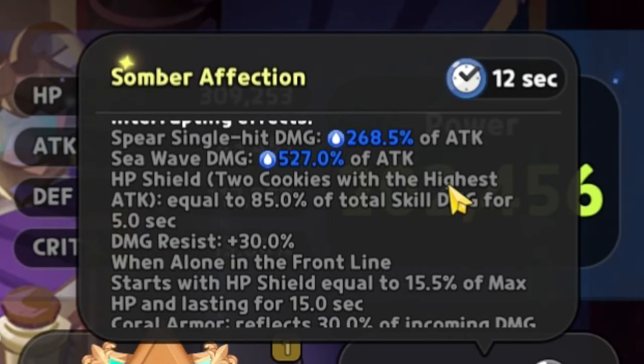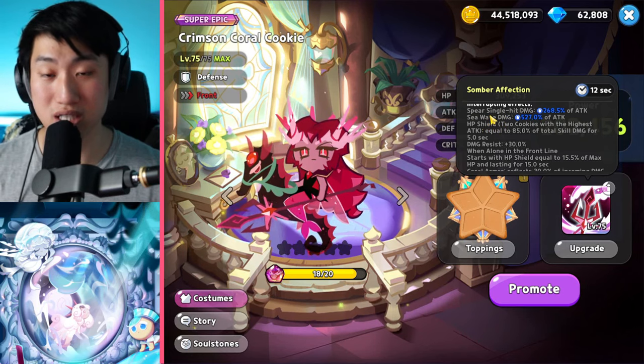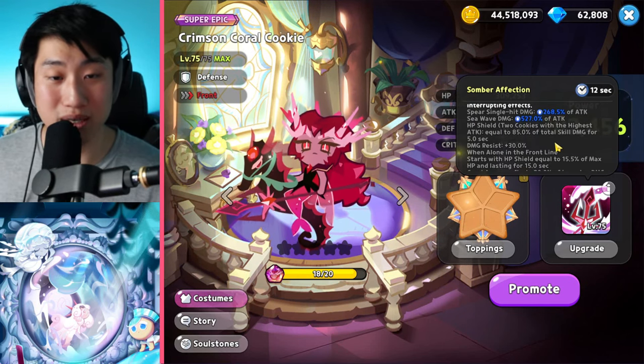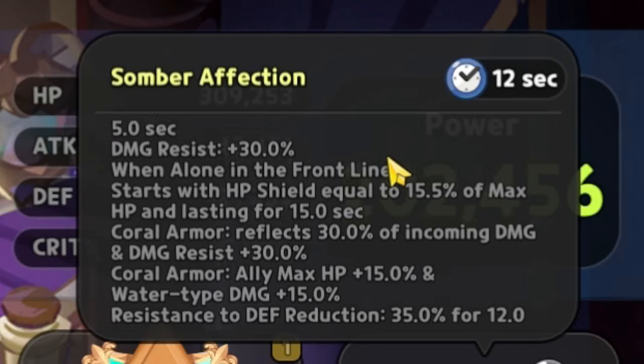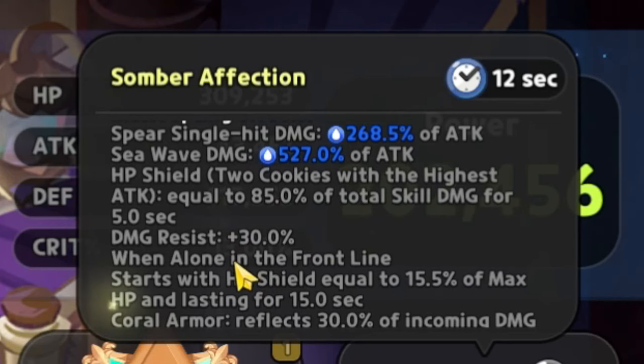Single hit damage from the spear is going to be 268.5% of attack, and she also has a C-wave damage which is 527% of her attack — so it seems like a two-part attack. The HP shield for two cookies with the highest attack equals 85% of total skill damage for five seconds — that's actually huge. Water type damage, and we also get damage resist plus 30%.